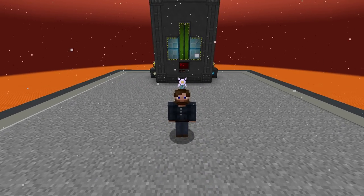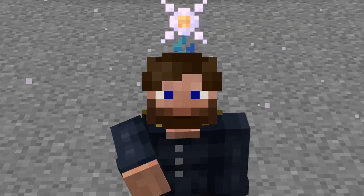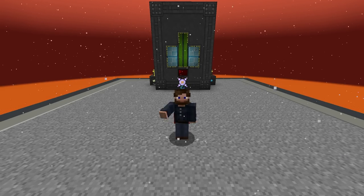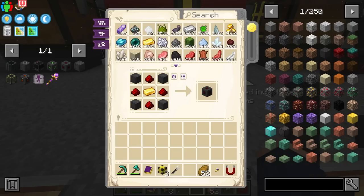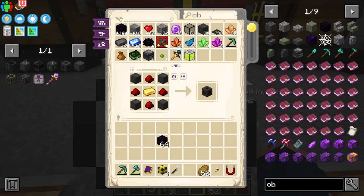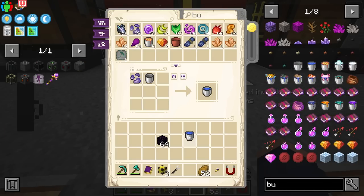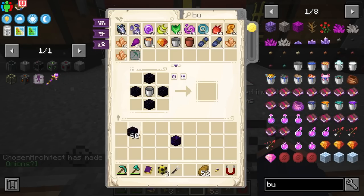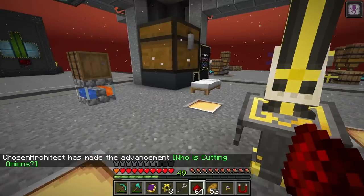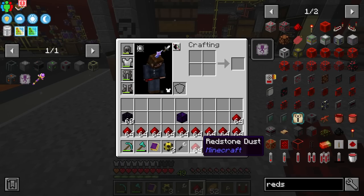Now, how exactly are we going to get power from here to everywhere else in our base without making a mess of cables? Well, that's where Flux Networks is going to become the best — it's going to be absolutely incredible, and I am ready to get into this. The only thing we need to get started with Flux Networks is obsidian and crying obsidian. So a bucket of water is what we need, and thankfully we have our stuff set up with the water essence, so we can just craft a bucket without needing to go and find some.